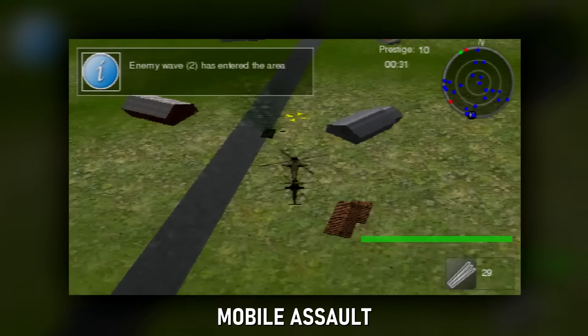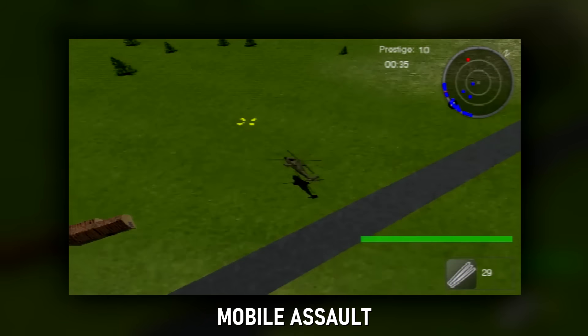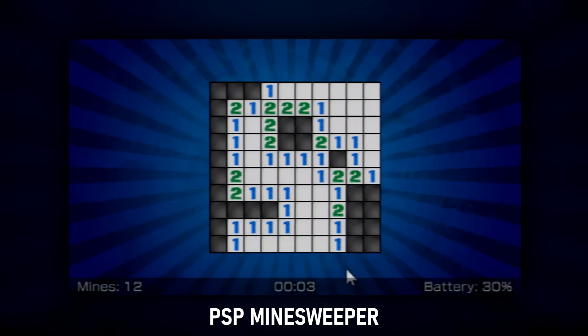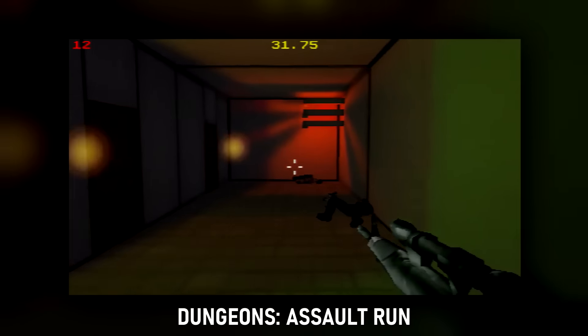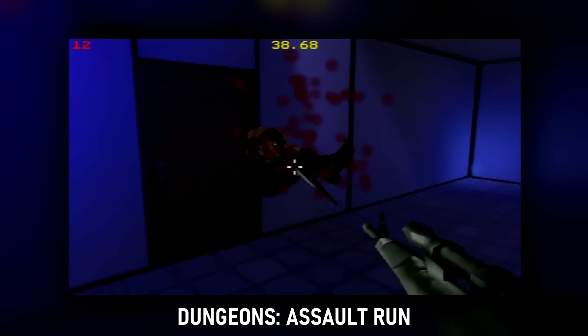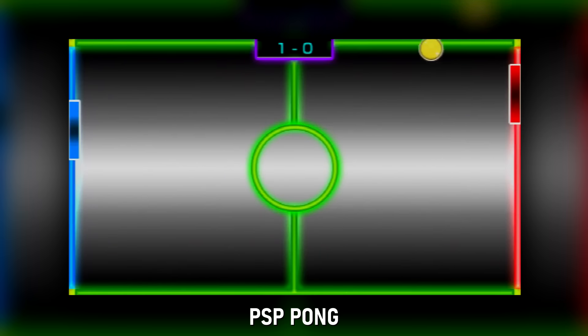Mobile Assault: pretty impressive graphics — it's basically a Desert Strike clone. There's a list of commands you can undergo as well, such as airstrikes from your base. Cool game if you're into that sort of thing. PSP Minesweeper: yep, it's Minesweeper. Assault Run: armed with a sniper using Doom 3's pistol sound, you run through a house filled with thieves and kill them. I don't think there's much beyond this concept. PSP Pong: one or two players with the d-pad and face buttons. Pretty good, though annoying repetitive music.